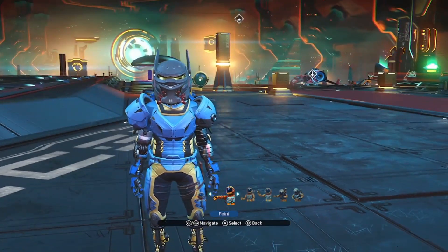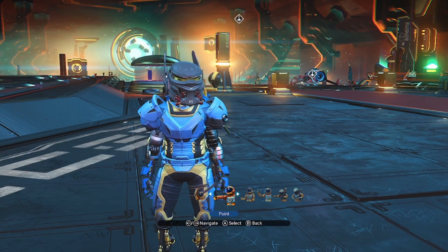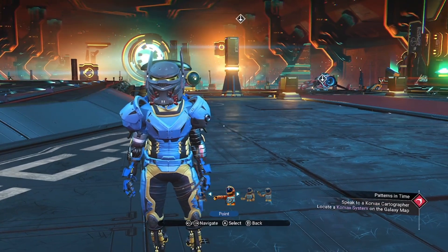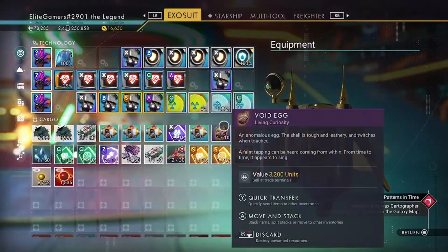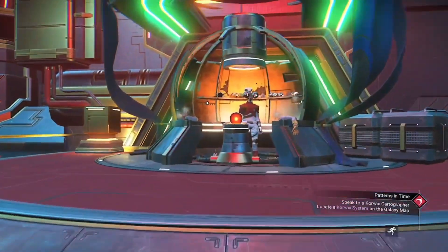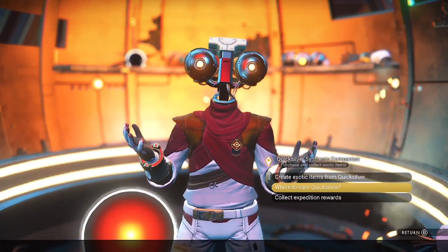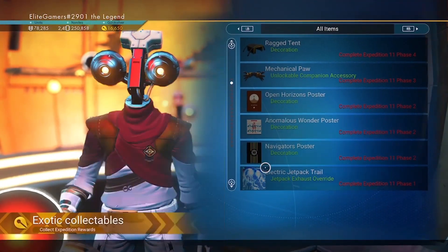Hello everybody and welcome to a new video. In this video I'm going to show you a quick overview of all the rewards which are in the new Expedition 11. So these are all the rewards that we're going to get. Currently they're at the Quicksilver Synthesis Companion. You can go there yourself and have a look at them, but I'm going to show you them anyway.